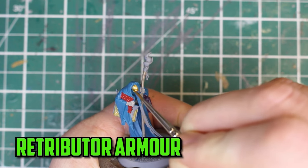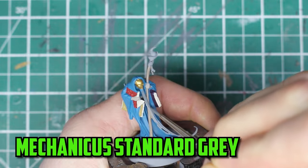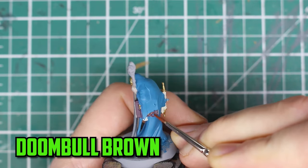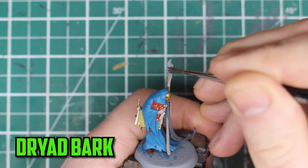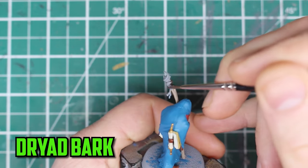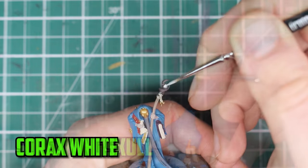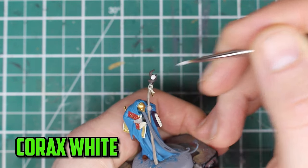Retributor armor was then picked out for his mask, because I like the idea of having a mage with a golden mask. The beard of course had to be gray, so I based it with Mechanicus standard gray. The lettering on the books was then painted with Doomball brown. The top part of the staff was painted darker than the rest, so I went with Dryad bark for this. Then the rope on the staff was based with Screaming Skull. To finish off the base coats, the magic ball on the staff was based with Corax white.